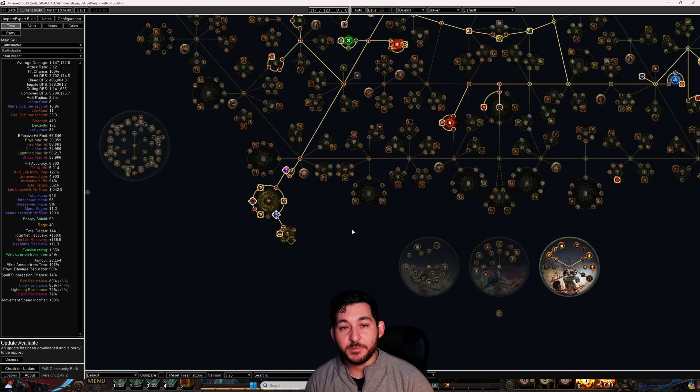Like, you get into a pack, you Leap Slam — hopefully Frost Blink — and then sometimes I've just seen people die. Why'd they die? They didn't have their Endurance Charges up. So getting some type of Endurance Charges on kill is important.